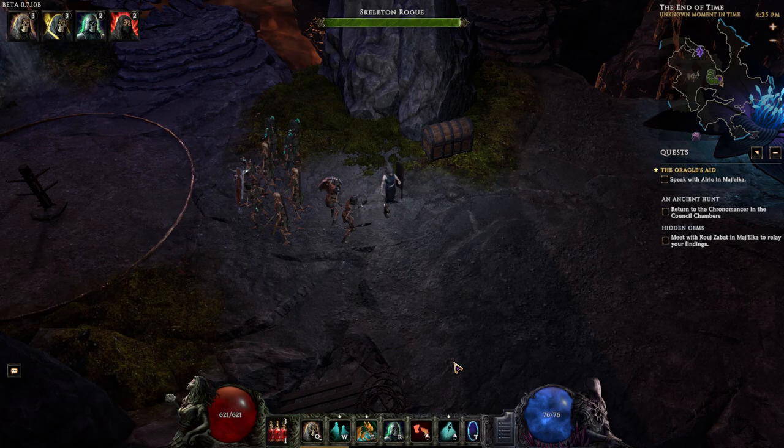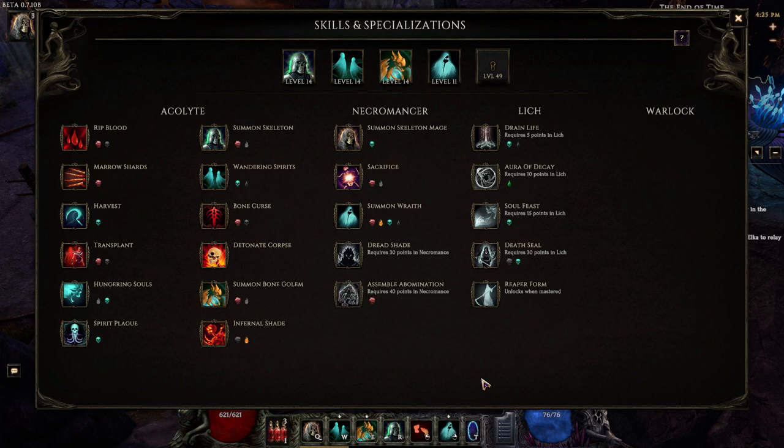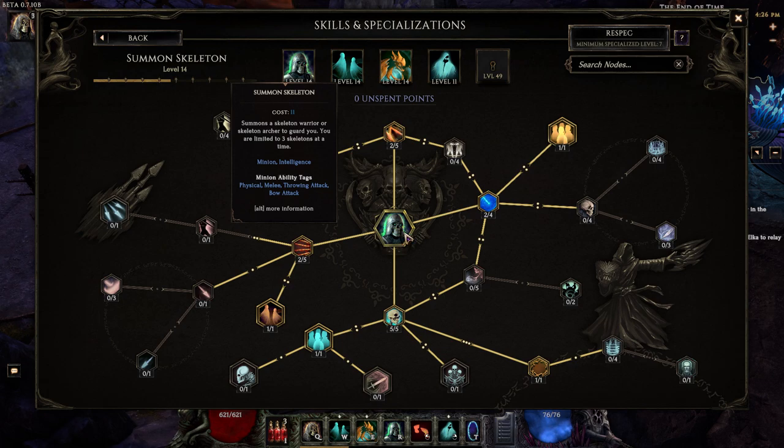One of the really cool things about Last Epoch is that the skills themselves level up. You can choose skills that you want to specialize in, and when you drag them in they start leveling up and you can customize them in brilliant ways.